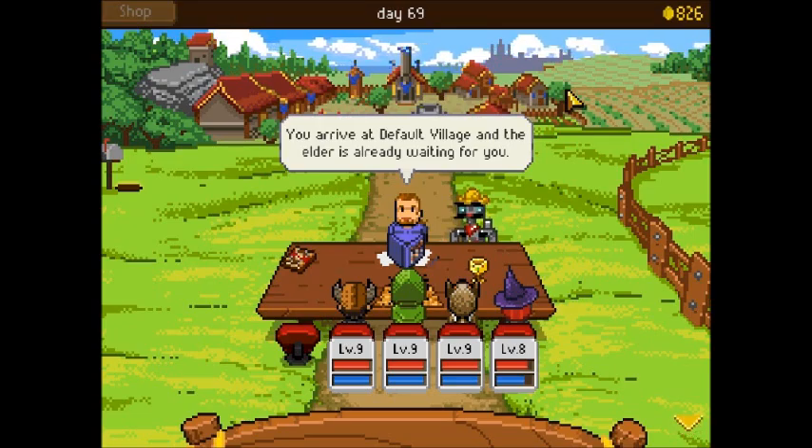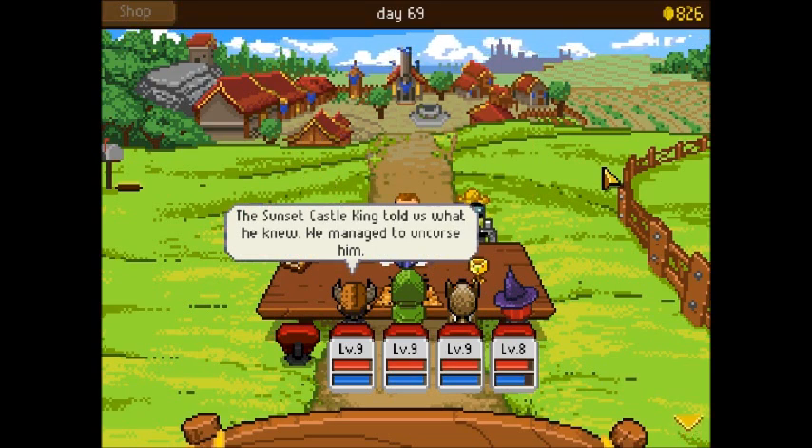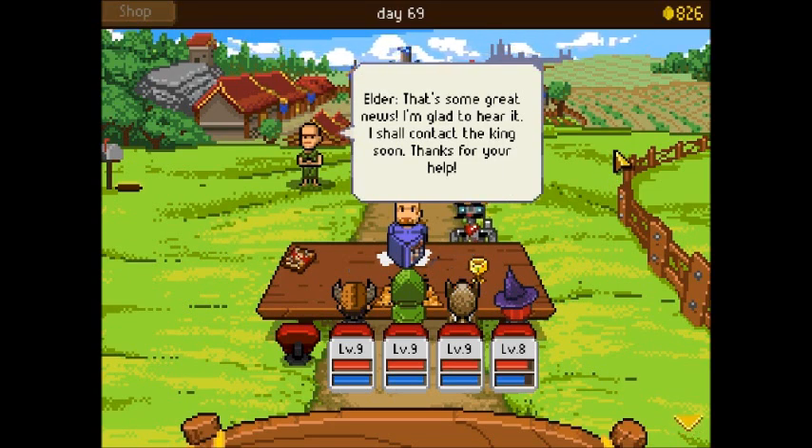You arrived at Default Village and the Elder is already waiting for you. Welcome back to Default Village, Pen and Paper Knights — I guess that's actually their title. I hope you have some good news for us. The Sunset Castle King told us what he knew. We managed to uncurse him. That's some great news. I shall contact the King soon. Thanks for your help.